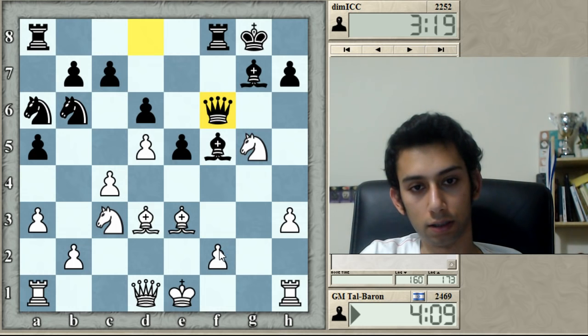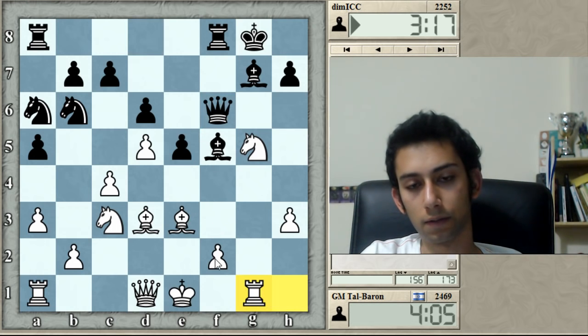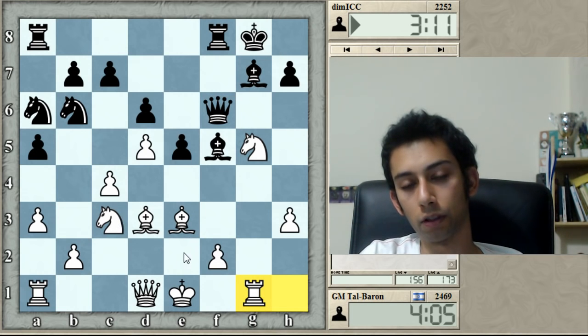This might be good for me. Let's see. G1, preparing some Ne6-related ideas. Usually the natural response is Kh8, but then Nc4 with Qh5.